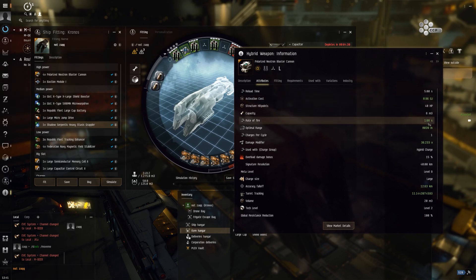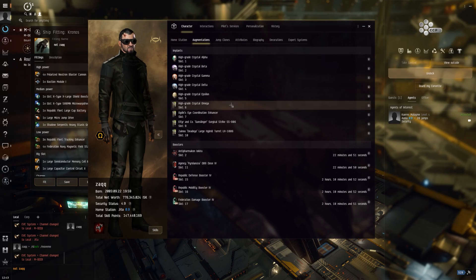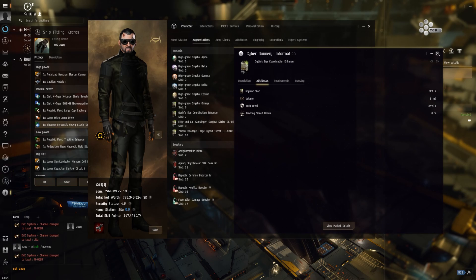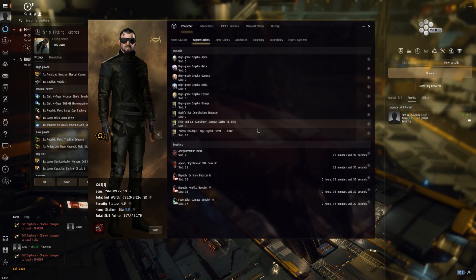The fire rate is 1.66 seconds — for large hybrid turrets that's quite a lot, and that's obviously where you get that crazy damage boost number from. For implants, we're running high-grade Crystals this time to be a bit safer — a full high-grade set including the Omega. We've got the Coordination Enhancer from Ogden's Eye, which is a six percent tracking speed bonus. And we've got Surgical Strike 906 for six percent damage on large hybrid turrets — so it's a double bonus: tracking and damage.